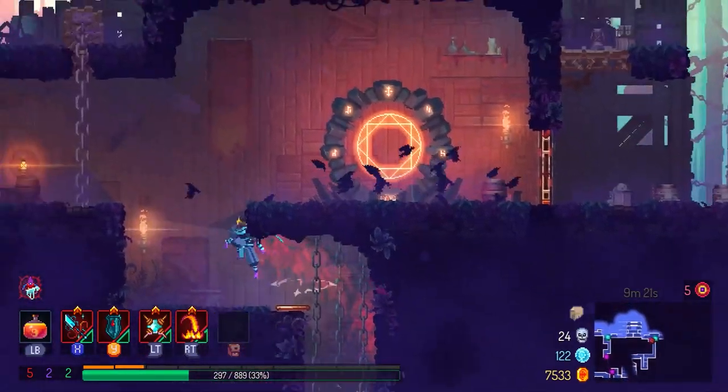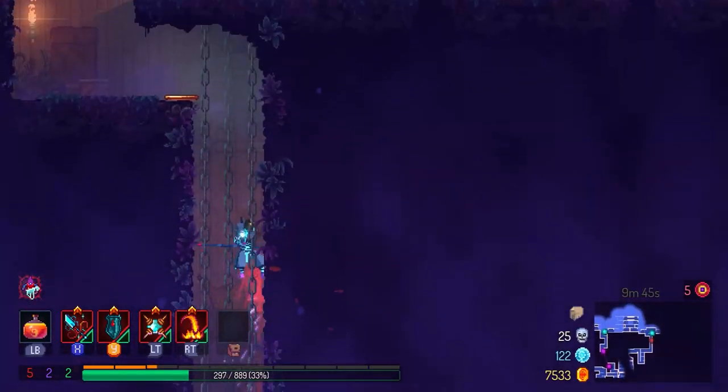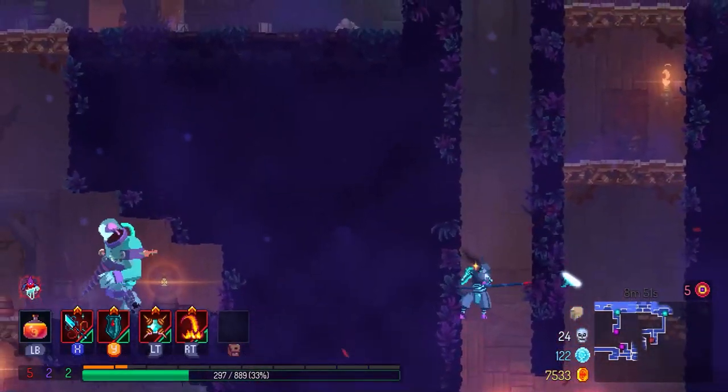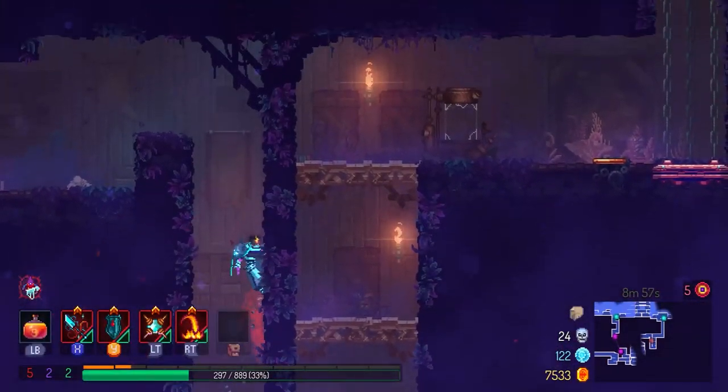The wall run is where you can run vertically up against a single surface without having to bounce to a surface on the opposite side. It's kind of like the usual wall climbing but with a singular surface.